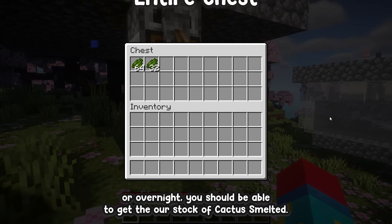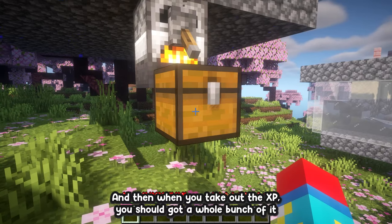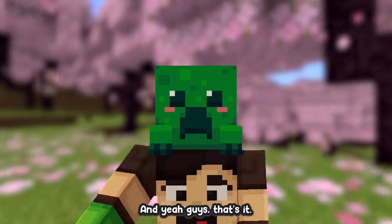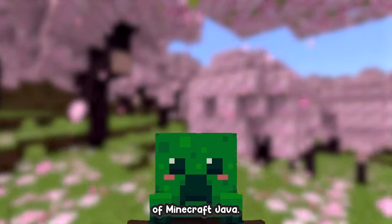If you AFK here for a couple of hours or overnight, you should be able to get an entire stack of cactus smelted and get a whole bunch of XP. And yeah, those are two of the easiest XP farms for the latest edition of Minecraft Java.